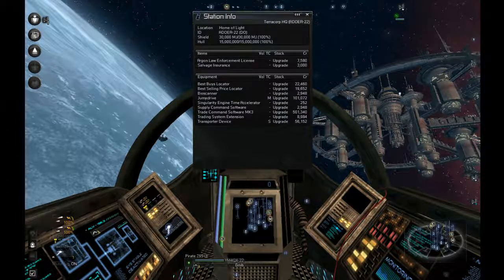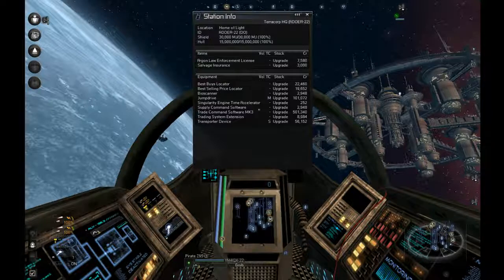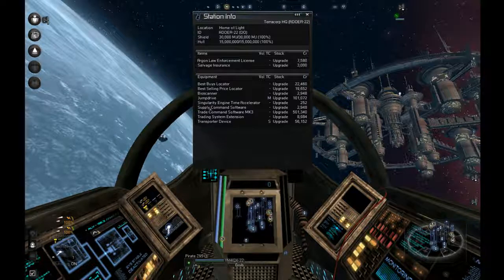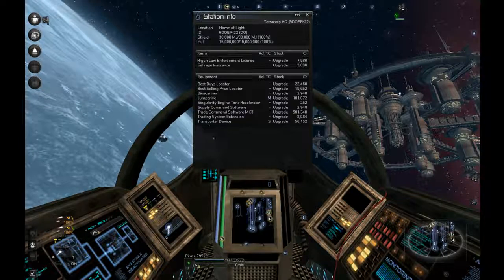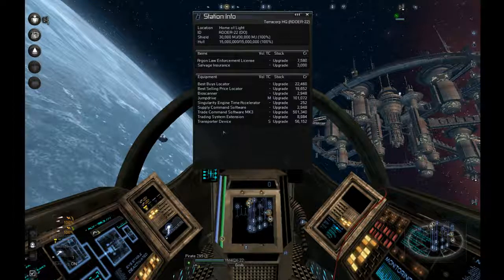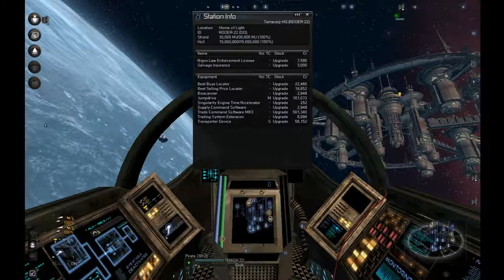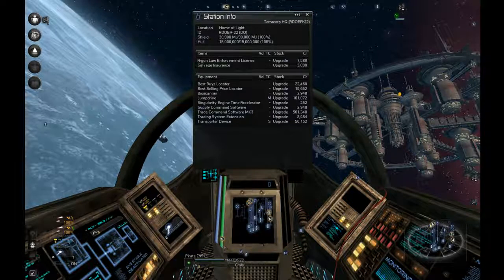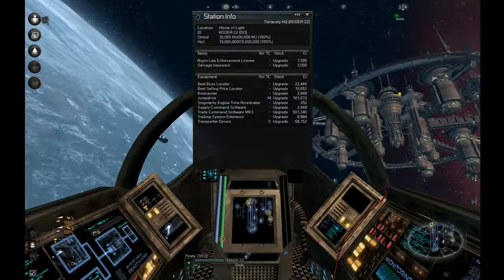They'll need a jump drive - I usually set them up before they start. I also do supply command software because it's not very expensive, and this allows you to supply stations if you ever want to do that. You'll need training system and a transporter device - I always put transporters on the ships because the transporter only works one way: you can only transport from whatever ship you're currently in. If the ship you transport into doesn't have a transporter, you can't get back.